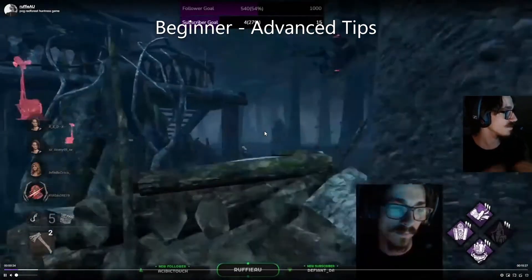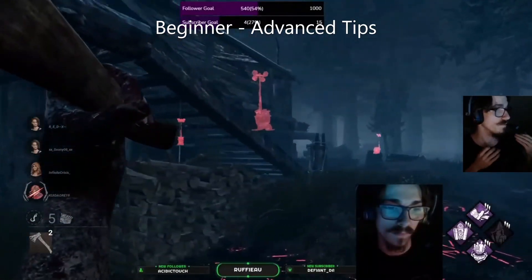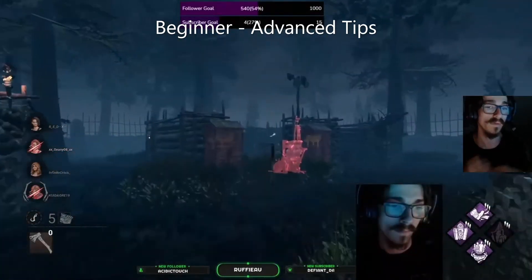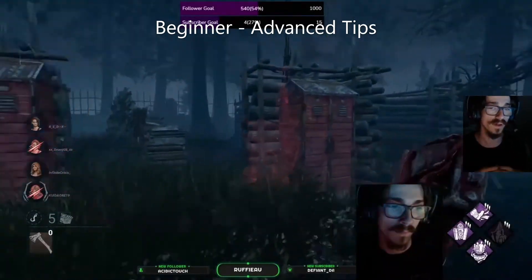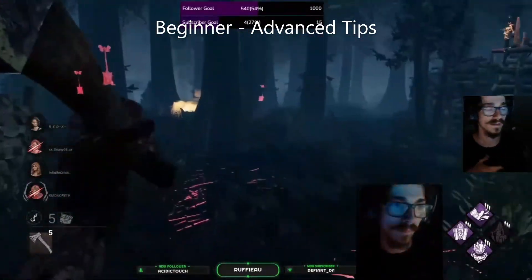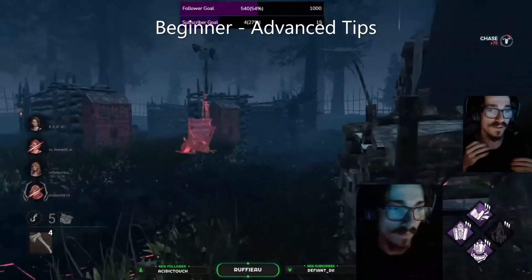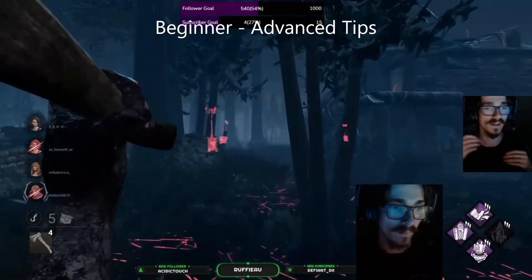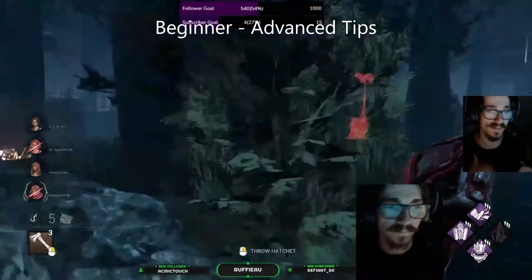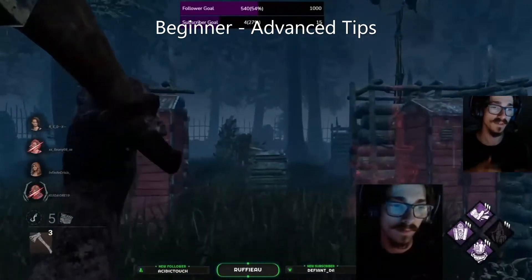What I'm doing here is just predicting. Once you've played Huntress so much you will know where survivors are going — you'll be able to predict where they're going to go even if you can't see them. Whilst I may have missed here, a lot of the time you get hits because you know survivor movement so well. Sure, sometimes it's just going to miss — because it's a prediction, you're never going to be right 100% of the time.